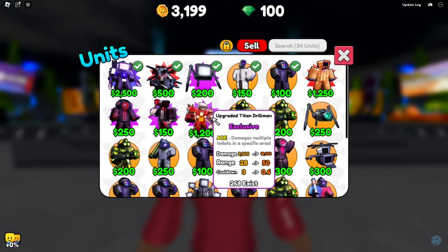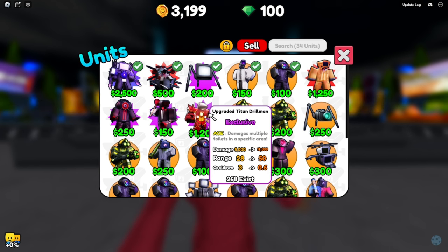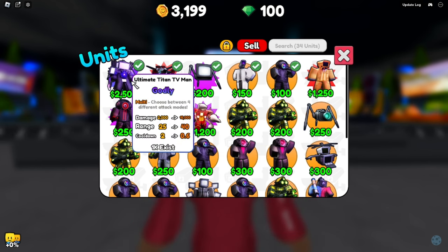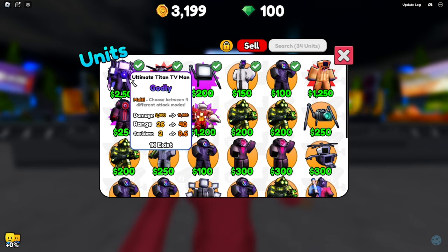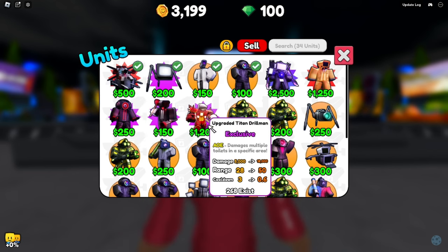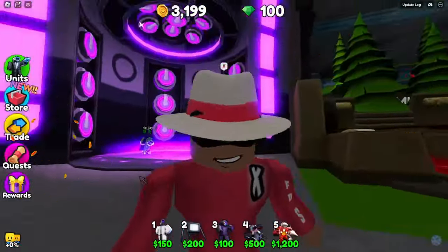So the Upgraded Titan Drill Man is an AOE unit — he does damage to multiple enemies in a specific area. He doesn't just do damage to one target. His starting damage is 5,000 but can progress up to 18,000 max. Range is 28 to 50, cooldown 3 to 0.6. With this new update we can make him even better, so we're going to replace our current unit with him.